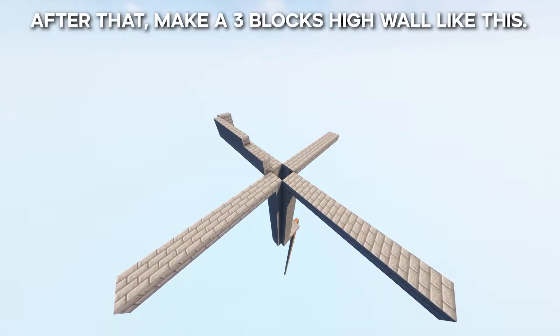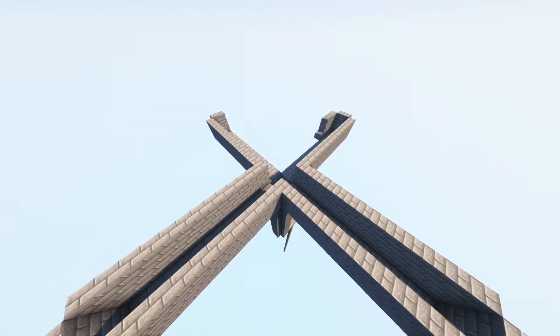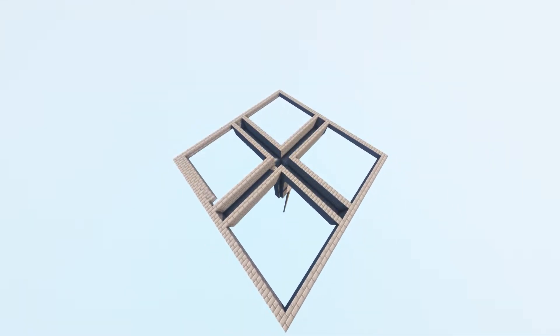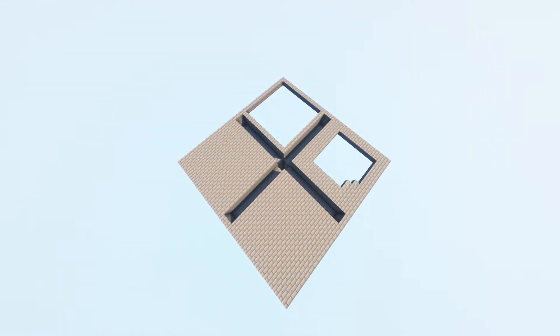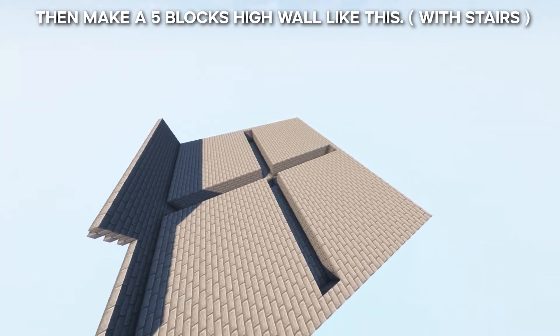After that, make it three layers high like this. Now connect them and fill the gaps. Then make a five blocks high wall like this.